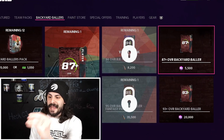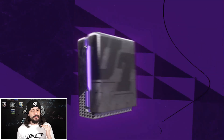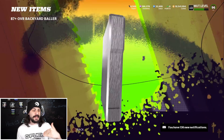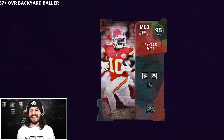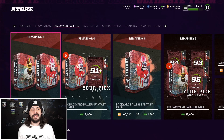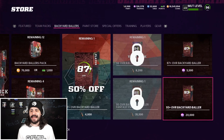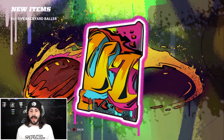You can see we have the 87 plus and the 93 plus. What I do is I just alternate between both. Every time I get a 91 or higher, I quick sell it. 95 Tyreek — I'm just going to quick sell that and keep rolling. I'm only keeping 89s and 87s, alternating between the 87 overall pack and the 93 plus overall pack.